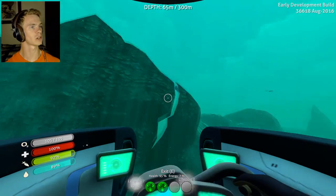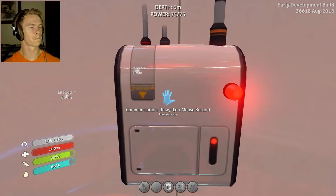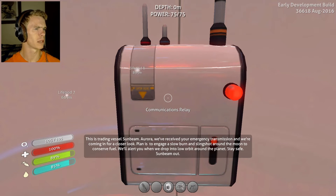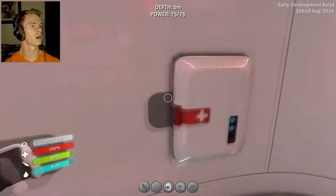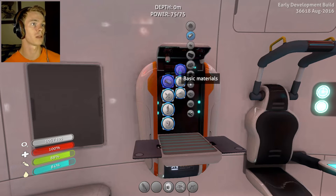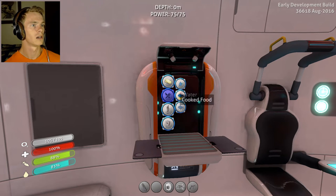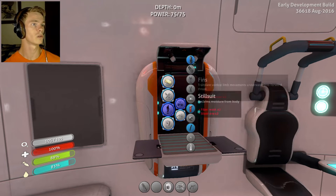Now we're going back to the Aurora. There's a new message: 'This is the trading vessel Sunbeam. We've received your emergency transmission and are coming for a closer look. We plan to engage a slow burn and slingshot around the moon to conserve fuel. Stay safe — Sunbeam out.' So we have another ship outside, slowing down around the moon. We probably get another crash landing — I don't think we get off this island that easily — but we do have someone coming to help us out.